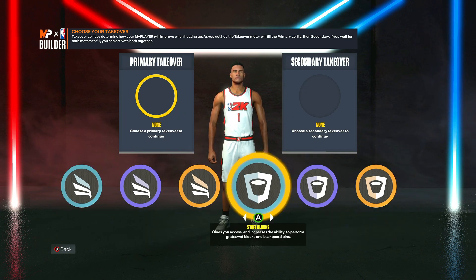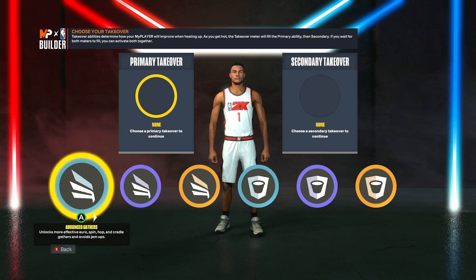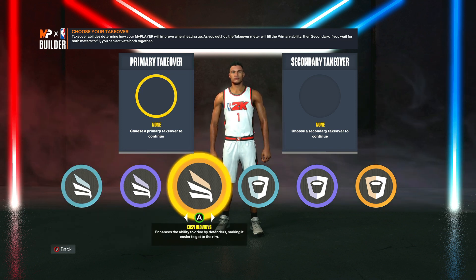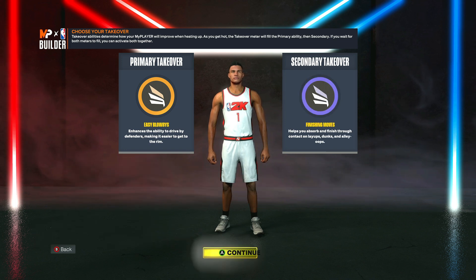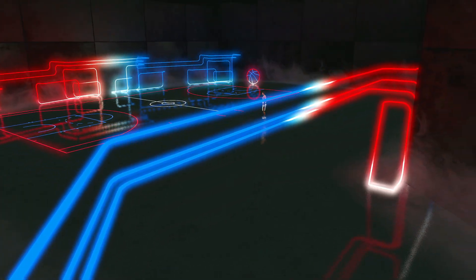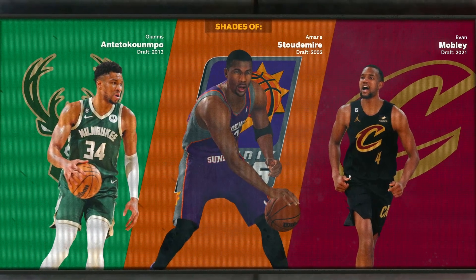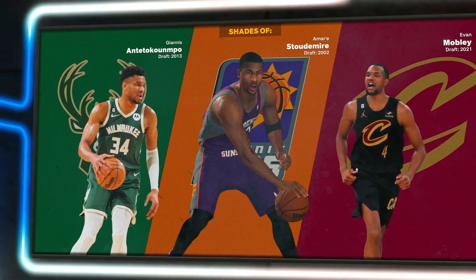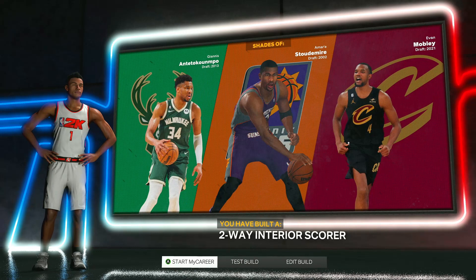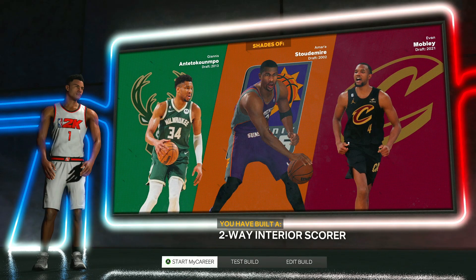Click continue. For the takeovers, you only have access to slashing and rim defending takeovers, so you'll want to take the slashing ones. I'll take easy blow-bys and finishing moves. The comparisons you get are Shades of Giannis as the first, Amar'e Stoudemire as the second, and Evan Mobley as the third.